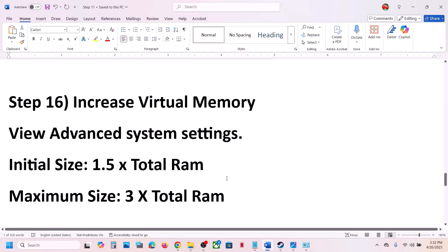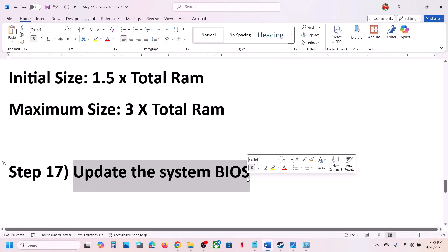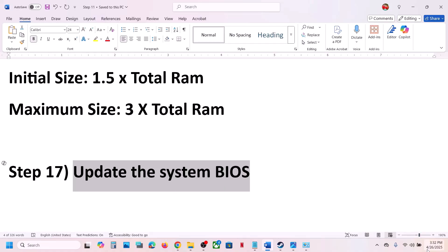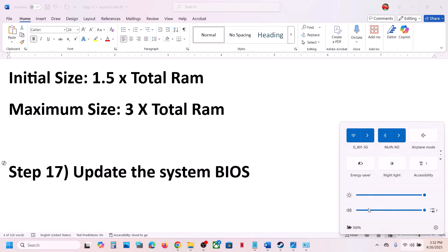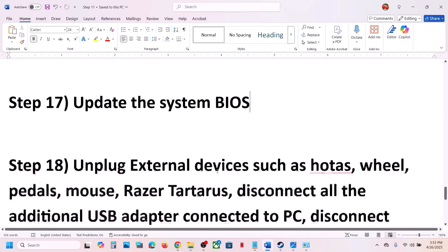The next step is to update your system BIOS. Go to your system manufacturer's website — Dell, Lenovo, etc. — select your model number, and update the BIOS. For laptops, make sure the battery is above 10% and the AC adapter is connected. Your system will restart during the BIOS update; do not unplug the power cable. This has worked for many players, so do not ignore it.